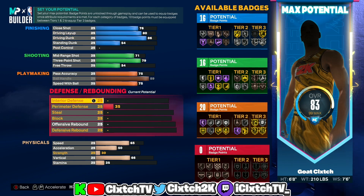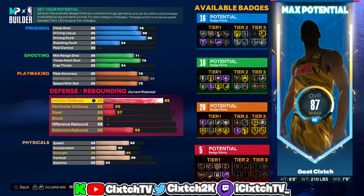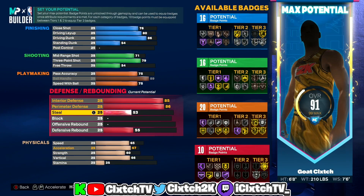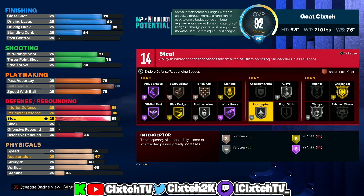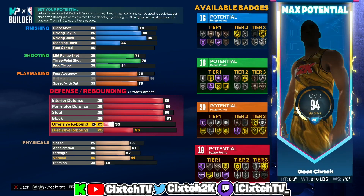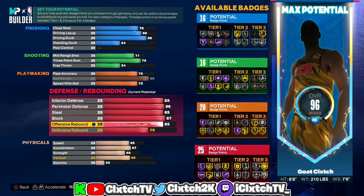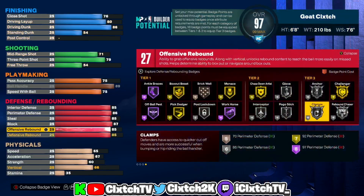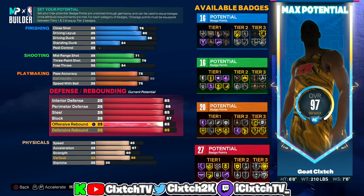Defense is by far the best category — this build is very balanced on defense. Interior defense has to be at least 85 for the two-way glass cleaning slasher name; 2K Labs tested it and there's not much difference from 85 to 99. Perimeter D is 86, unlocking silver clamp and gold challenger. Steal is 85, giving silver glove and silver interceptor. Block is 87 for silver anchor and gold chase down artist. Offensive and defensive rebound both have to be at least 85 — anything lower gives a completely different build name. 85/85 unlocks silver rebound chaser.